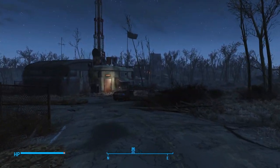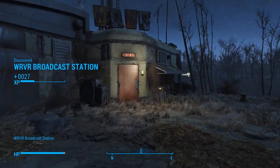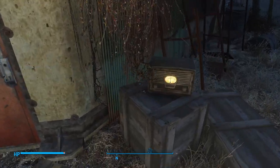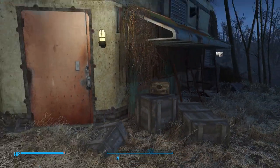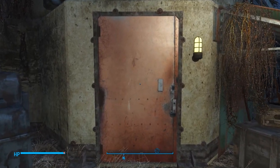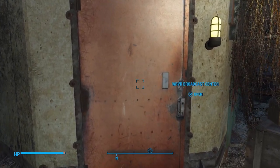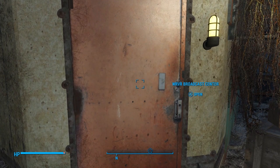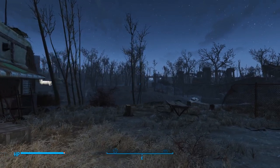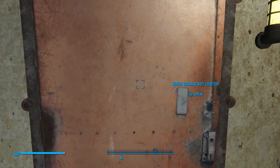Let's go into WRVR. Rex's transmission will start talking, but we're not really going to pay attention to it because we're going to listen to that transmission when we go to save him towards Trinity Tower. So let's go inside.